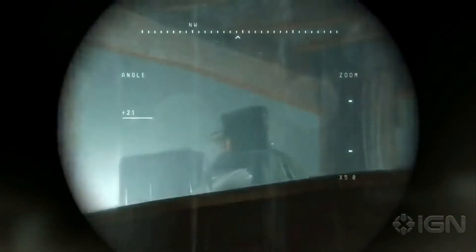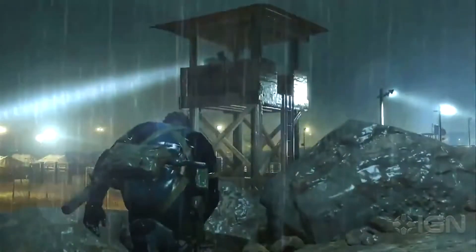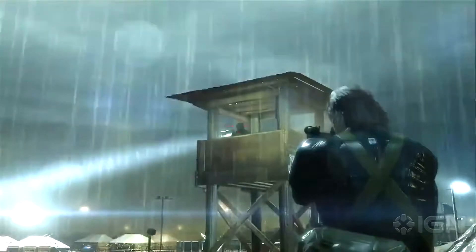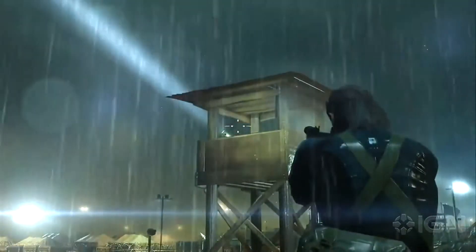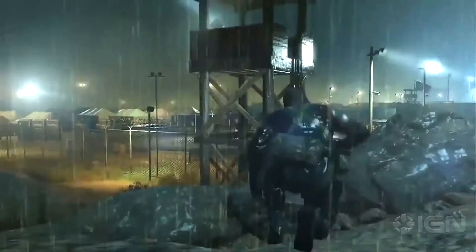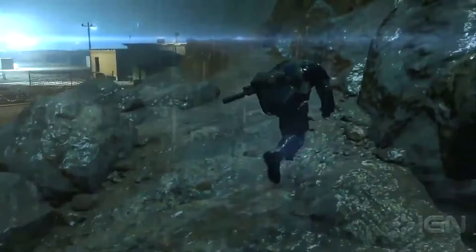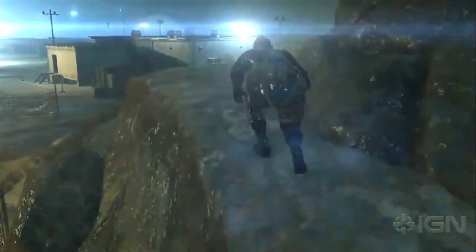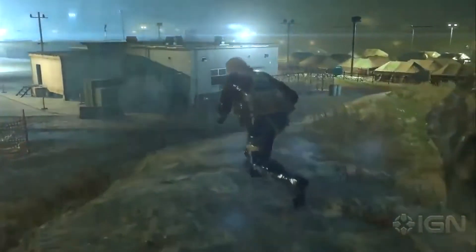I'm going to try to grab this gun with a suppressor on it. Okay, so there's a guy up here. That's a gun with a suppressor on it. That's the cage that you saw in the beginning — the boy, Chico. And you can use any method you want to approach that. It's a very wide open stage.